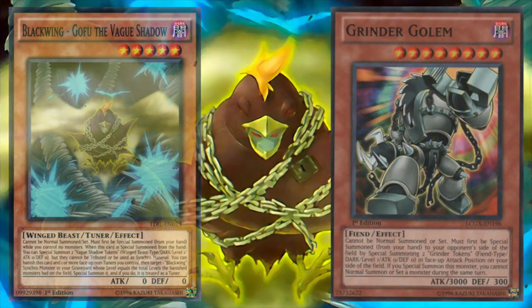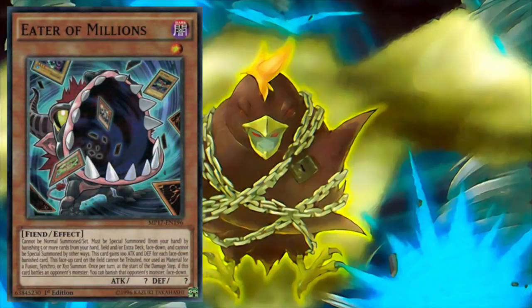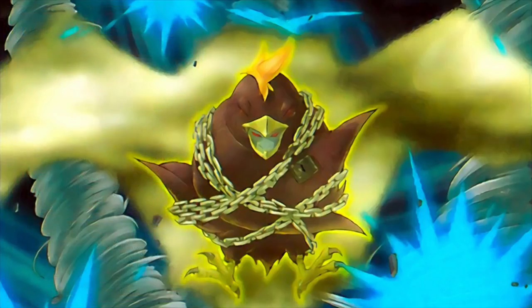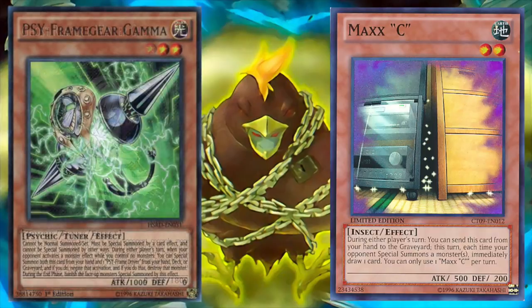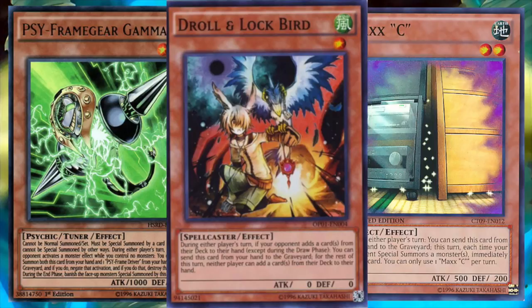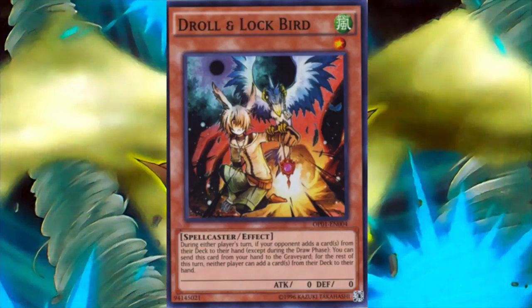Grinder Golem also enables link summons with ease, but the issue is that it locks us out of our normal summon for the turn, so do keep that in mind. Another good generic option is Eater of Millions. Not only does Eater of Millions give us another threat on the board, but it's able to out a myriad of different options that would be difficult for the deck to handle otherwise. Hand traps are also an easy inclusion in this deck: Ash Blossom and Joyous Spring, Ghost Ogre and Snow Rabbit, Ghost Reaper and Winter Cherries, Max C, Psyframe Gear Gamma, and most notably, Droll and Lockbird. All of these cards allow us to keep our opponents at bay while we establish our own board and get our engine going. Droll and Lockbird is also valuable for another reason that we'll discuss a little later on.